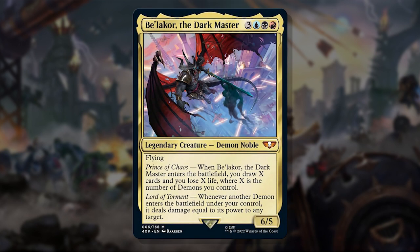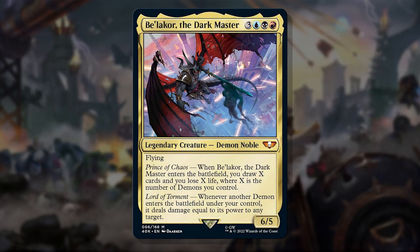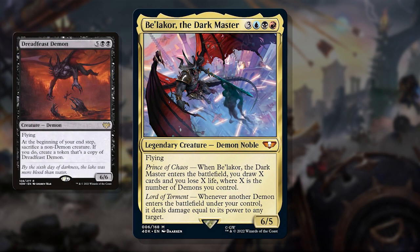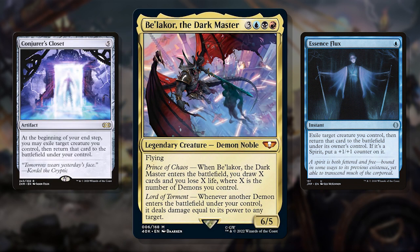At number 2, we have Bellacor the Dark Master. This is a Grixis Demon Tribal commander — something people have been asking for for a while, myself included. Getting access to 3 colors, a draw engine in the command zone, and a strong central theme is awesome. This 6 mana 6/5 flyer draws you at least one card at the cost of one life when he enters, but that scales to the number of demons you control. He also provides a Terror of the Peaks or Dragon Tempest style effect when a demon enters under your control — and that's where he turns from a value engine into a win con. Demons like Dreadfeast Demon can make multiple copies of itself, throwing 6 damage around for each copy that enters. You can use blink effects from blue like Essence Flux or colorless effects like Conjurer's Closet to deal serious damage each turn, or refill your hand.